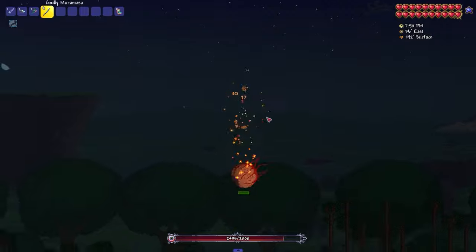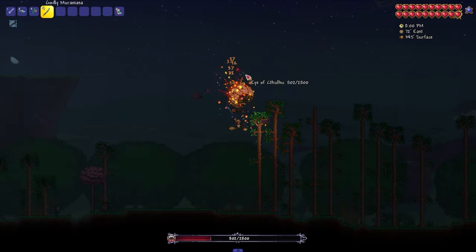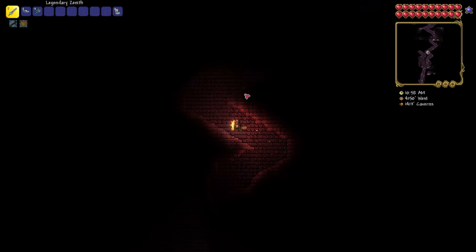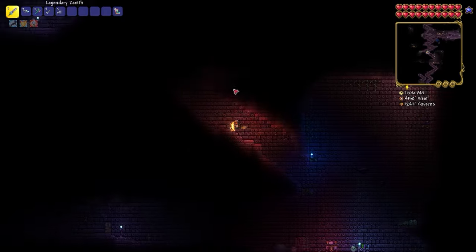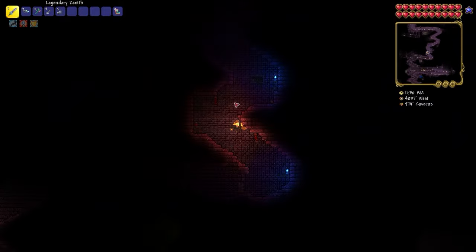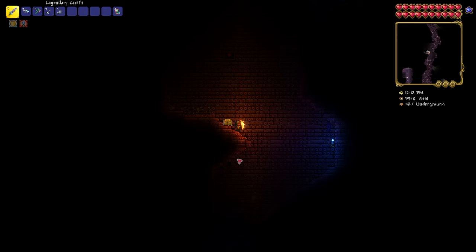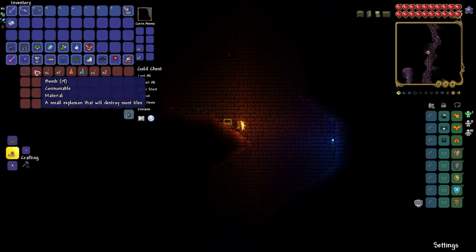The last item is Muramasa — a sword that is one of the best for hard mode and is also used to craft other swords. From the dungeon entrance, go to height 380 underground, and in the chest there you will find Muramasa. Thank you for watching — I hope some of this is useful to you.